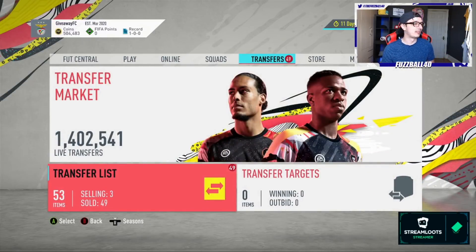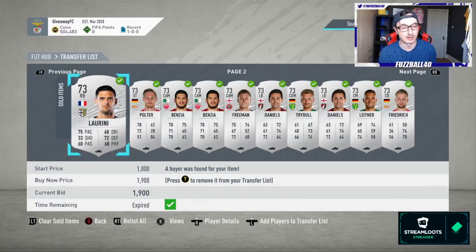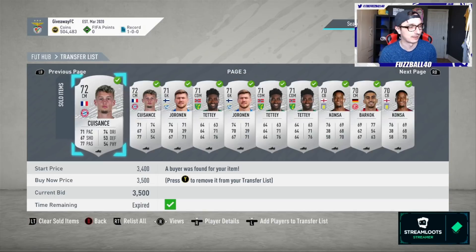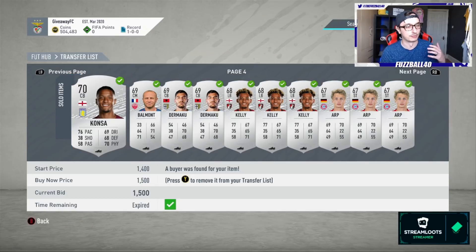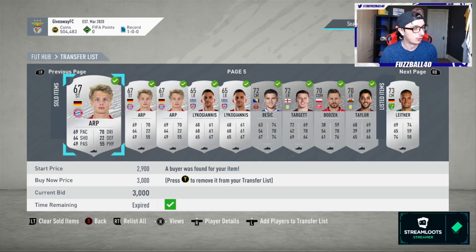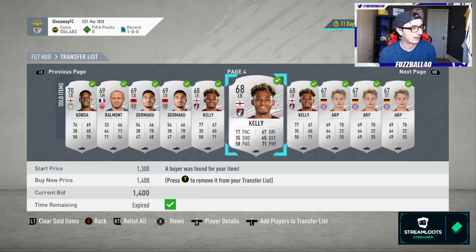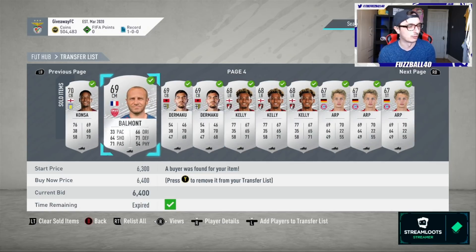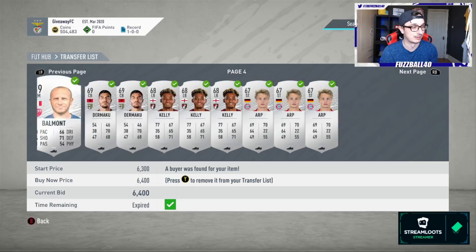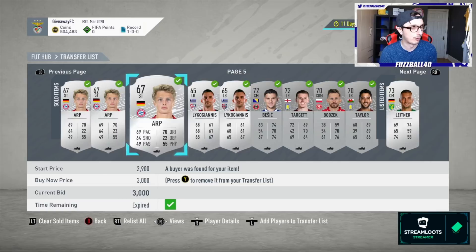We've been selling the silvers all day and we're now at 504,000 coins. I said yesterday we were selling into a bounce back — I knew it would come back quickly after just one pack opening event. Everyone rushes cards onto the market, everyone undercuts, and you go and buy at that point and make quite a big profit. Those ARPs sold for 3k one by one. We had to adjust prices as the day went on — the market sold well earlier, then more supply came on and prices fell a bit. Because I bought so low on some of these, it doesn't really matter — some made 2,000 to 3,000 coins profit, some made 300 to 400, but really solid profits overall.